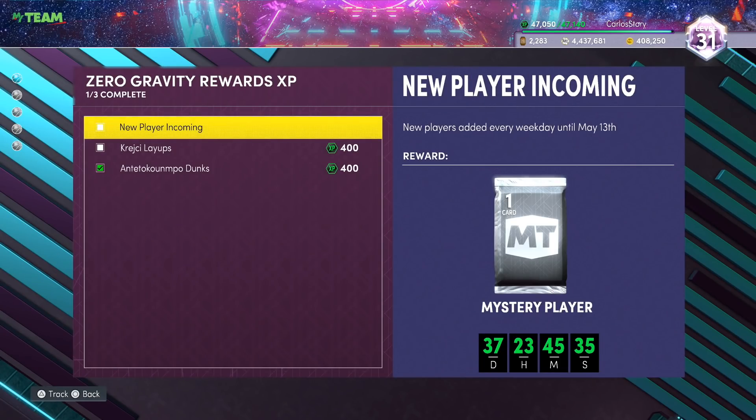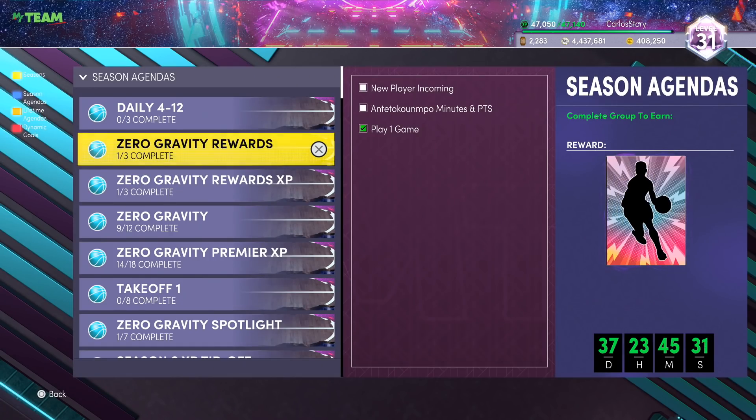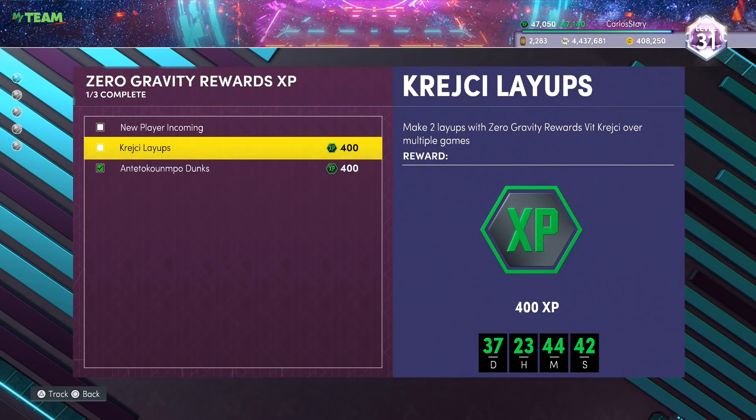Let's see how we get the new player today. We need to make two layups with a zero gravity player over multiple games. So we get Vits — hopefully I'm saying that name correctly, it's early in the morning. The next challenge is play five minutes and score four points with zero gravity reward Giannis. You do need the previous player to be able to do the next one, and you can let these stack a bit if you want to do multiple players at once.